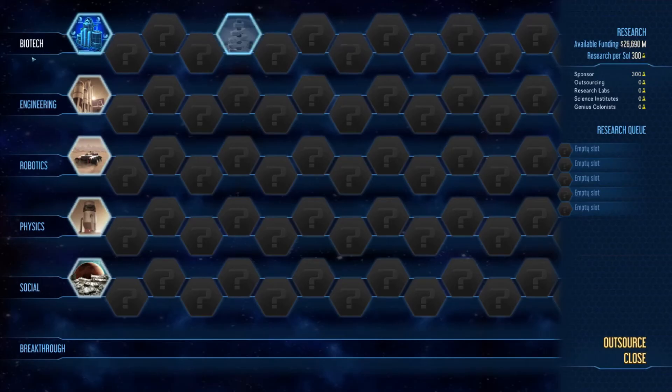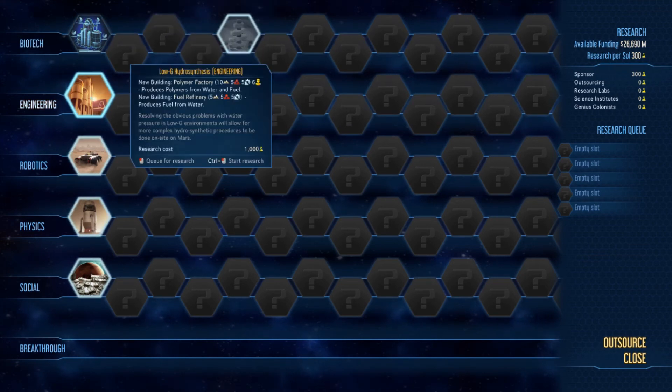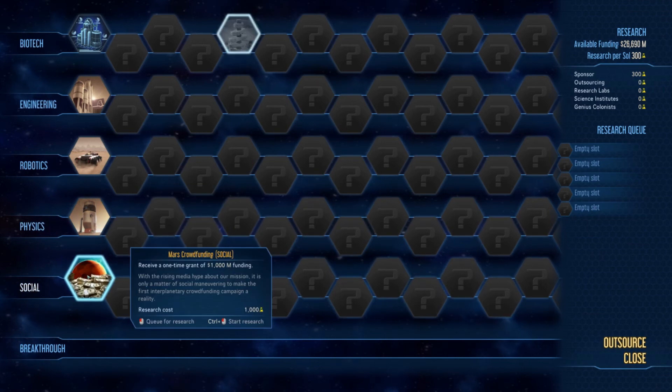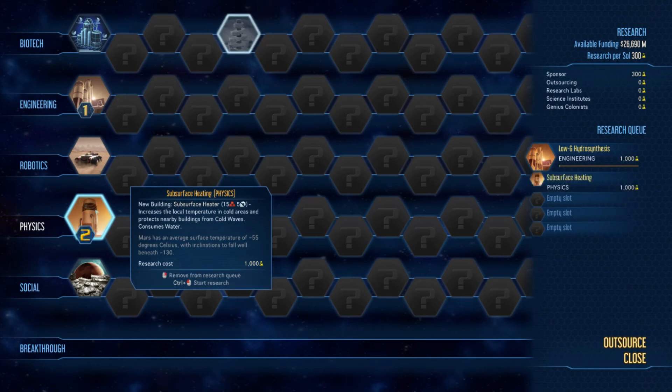Up top it says we need to select a technology to research. Options include magnetic filtering, moxie upgrade for 50% more oxygen production, low-g hydrosynthetics for a polymer factory that produces polymer from water and fuel, robotics generating 100 research per sol per RC explorer, and a subsurface heater that increases local temperature and protects from cold waves. We don't need the grant money right now, so let's research polymers first and then the subsurface heater to warm the place up afterwards.